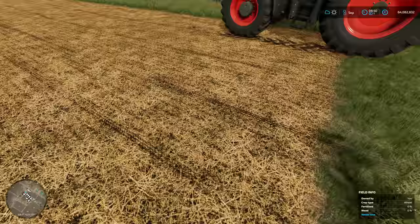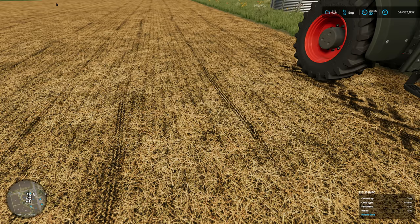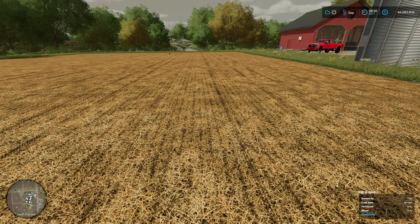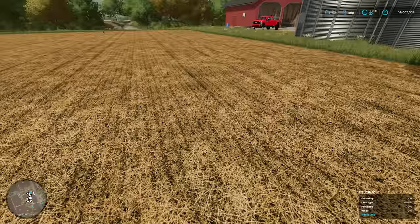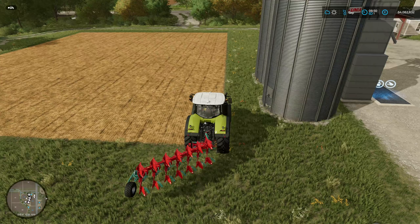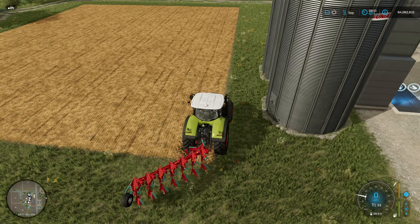The next stage is ploughing. You need to make sure you plough because it can hinder — I think it's minus 15% if you don't plough. So if it requires ploughing and you carry on, you're going to drop your harvest by 15% which is obviously a big chunk. When we do the ploughing we're going to have to keep an eye on the stones that appear because the stones also have a negative effect.